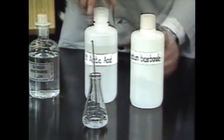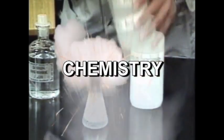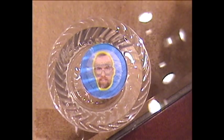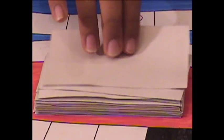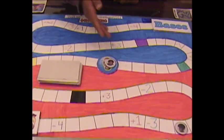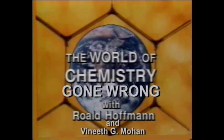And the vehicle we ride is a science called chemistry. Don Showalter has been turned into water, and he must raise his pH level from a neutral 7 to either that of an acid or base to bring him back to his human form. Can you find the right materials from the lab to do it? Find out in The World of Chemistry Gone Wrong.